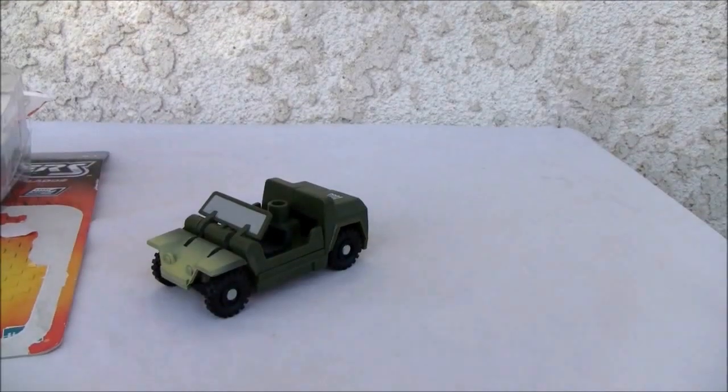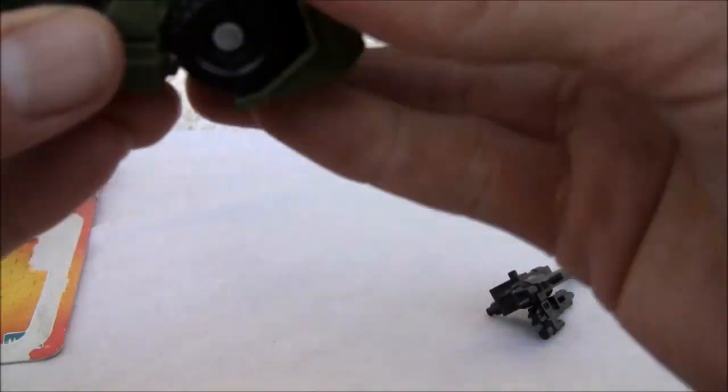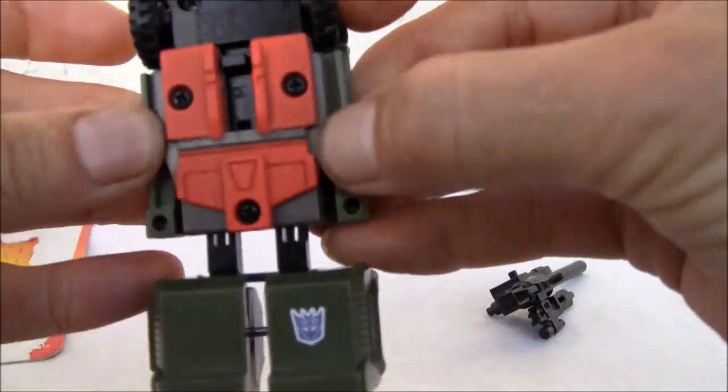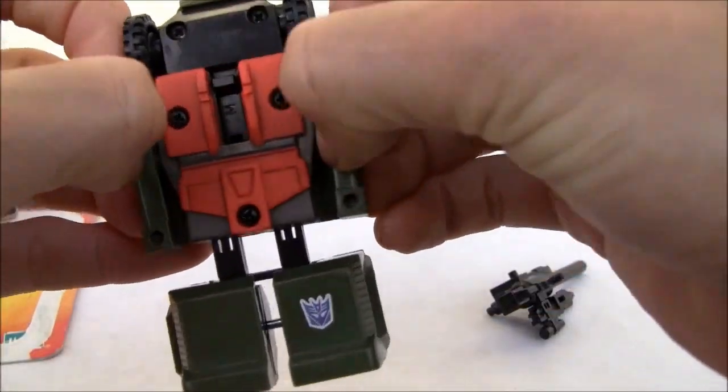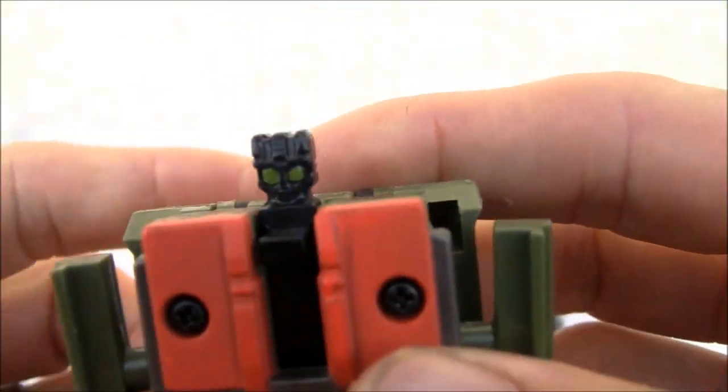Go ahead and transform him, which is relatively easy. Pop up the legs, this thing pops up and there you go — Swindle slash Roll Bar, which is also an Alternator.